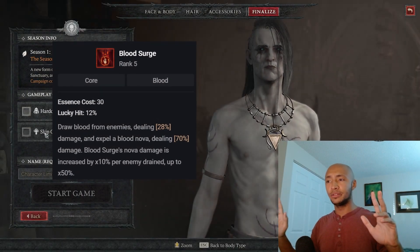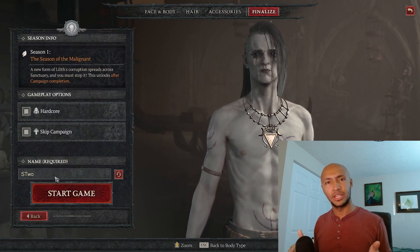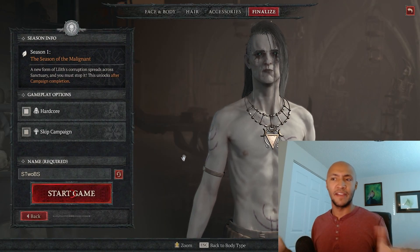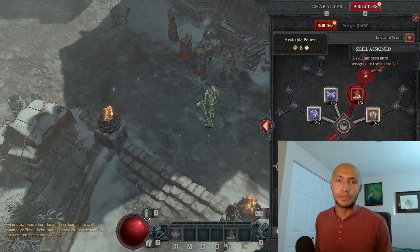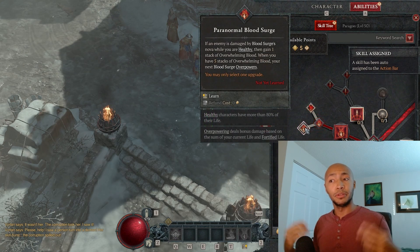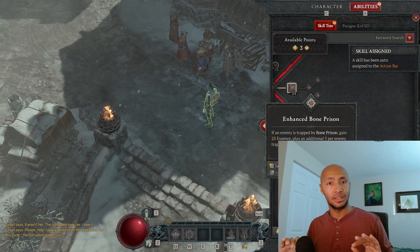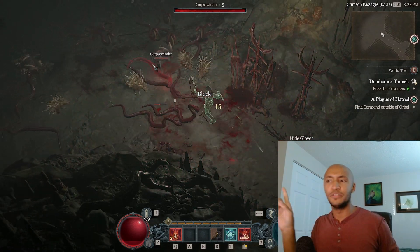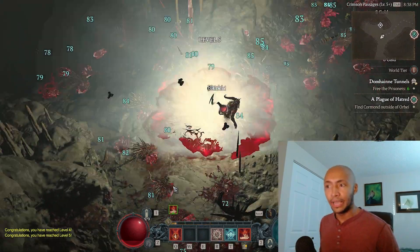Blood Surge is the strongest leveling build in the game, hands down. Up until around an awkward point transitioning from World Tier 3 to World Tier 4, when you're trying to get your full set of Ancestral gear, you'll decimate everything on screen in one press of a button and never go below 80% health, so it's very hardcore friendly. I was one of the only people to play this build to level 100 in Season 1, so I can tell you with certainty everything I'm about to detail. It also happened to be insanely fast — let's start at its early game.